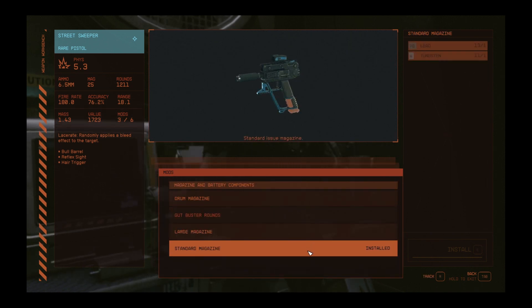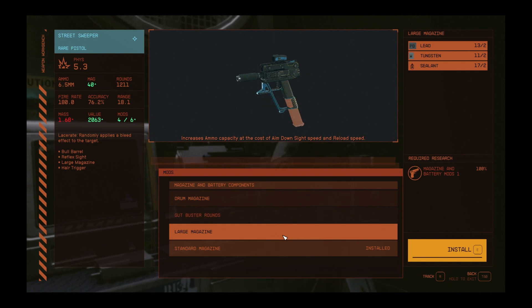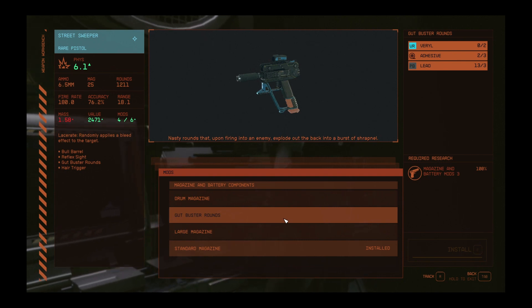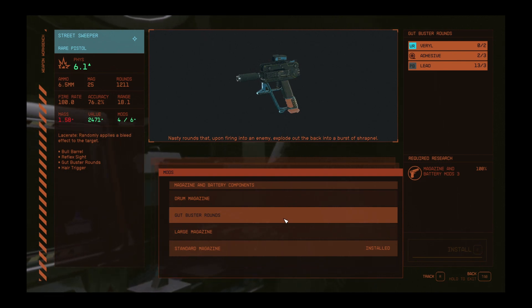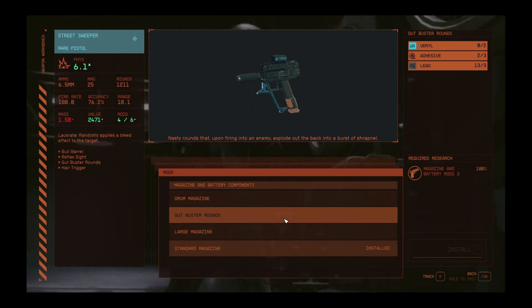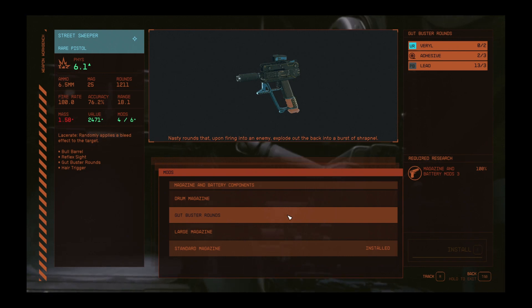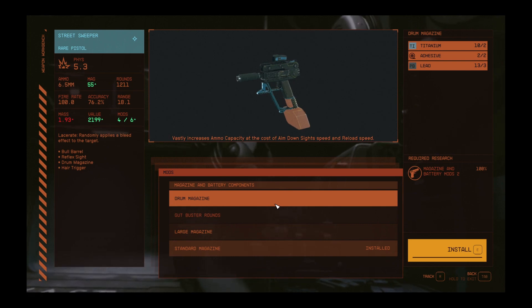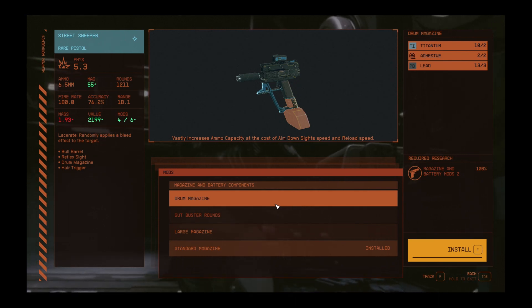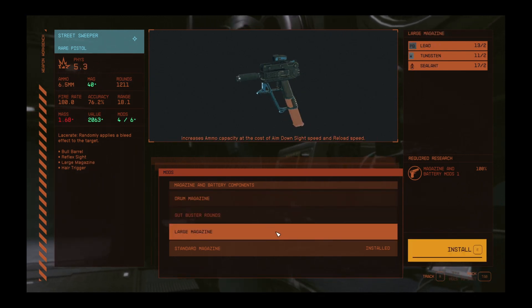For magazine and battery, it comes as the standard magazine. You can change that to a large magazine, which goes from 25 rounds to 40 rounds — hugely important. There are also gut-buster rounds, which upon firing into an enemy explode out the back into a burst of shrapnel increasing physical damage — that would be welcome and probably quite fun. Or you could fit the drum magazine, which takes your count up to 55 rounds. As interesting as the gut-buster rounds are, I think the drum or large magazine would probably be the go-to option.